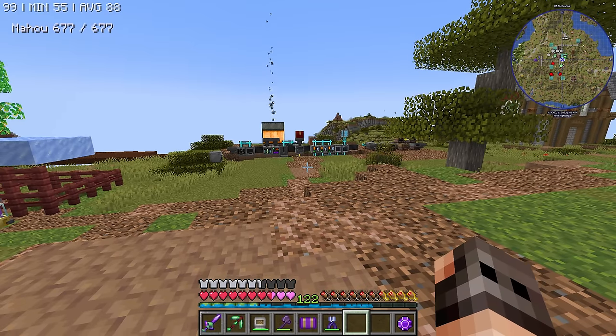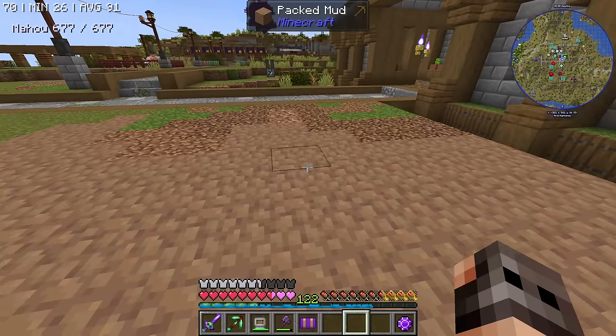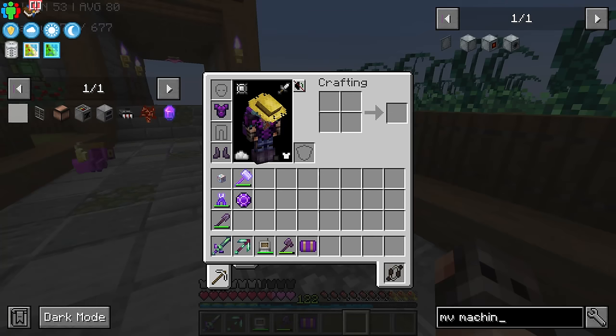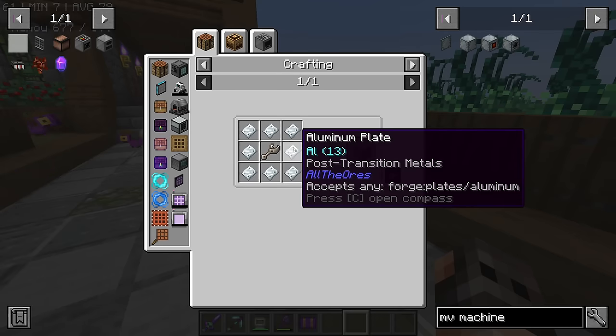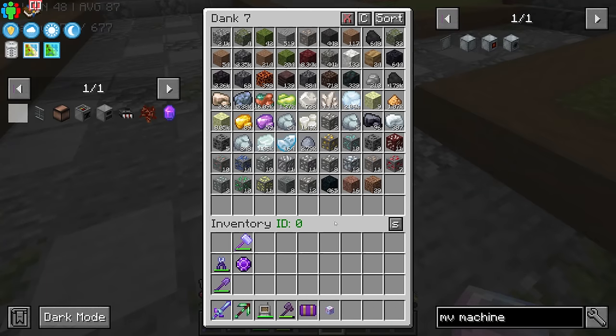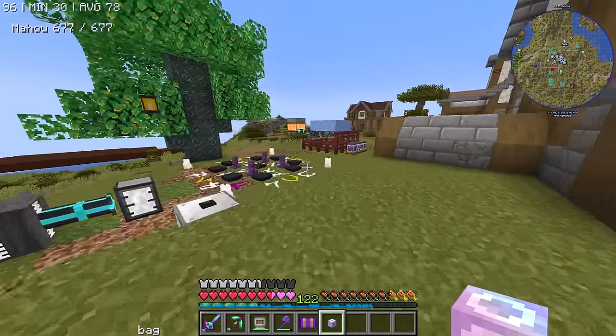The low-voltage age does require a ton of steel, and I can't afford that much steel. I don't want to use Mekanism for some reason — my brain does weird things. So as soon as possible, we want to move on to medium-voltage. Why? It just needs aluminum. And I don't have a decent supply of aluminum — well, not in there, but in my dank null, maybe more.